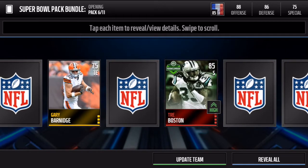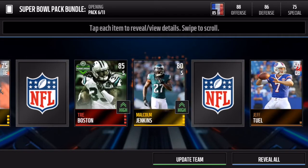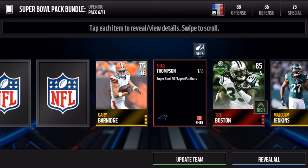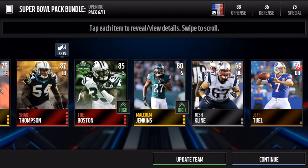An elite Team of the Week player — that is awesome. Trey Boston, conference Team of the Week, and that is sweet, we can put him towards that set. Another elite side by side — that's an elite Super Bowl player, Super Bowl 50 player. We got Shaq Thompson right next to Trey Boston. This has been incredible, just an amazing pack opening.